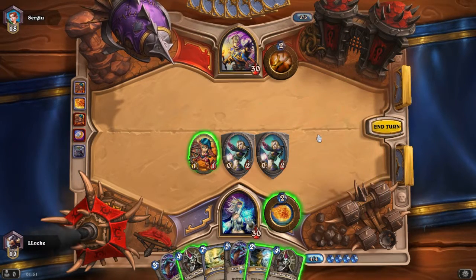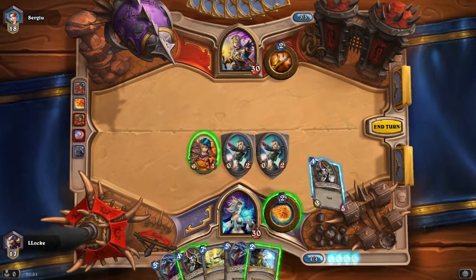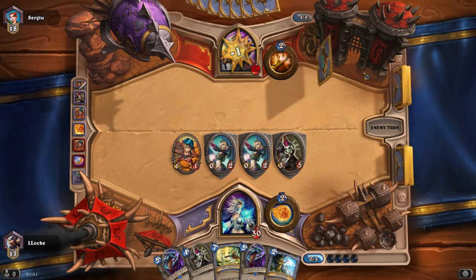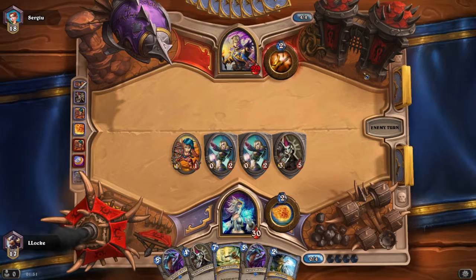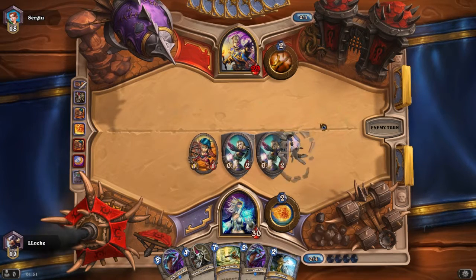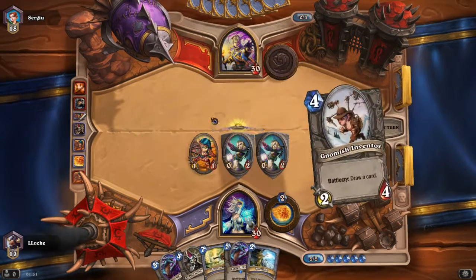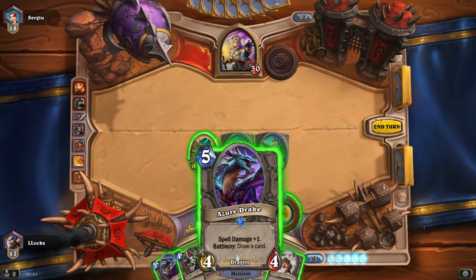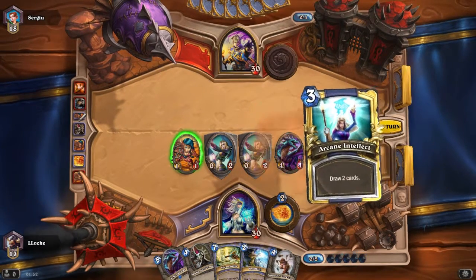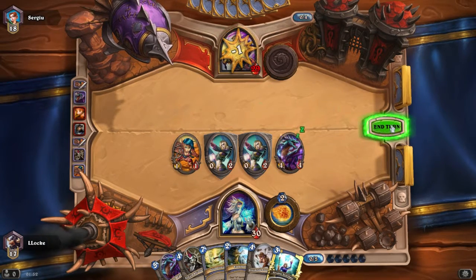He's still not doing anything and is building up quite a hand, which makes me think he's building up a combination. Shadow Word: Pain brings down my Senjin Shieldmaster. I got another one of those, so that's okay-ish. Since I've got 2 taunts up I'll just go for the Azure Drake for now — it also has the 4 attack sweet spot where priests can't kill it with their Shadow Word spells.